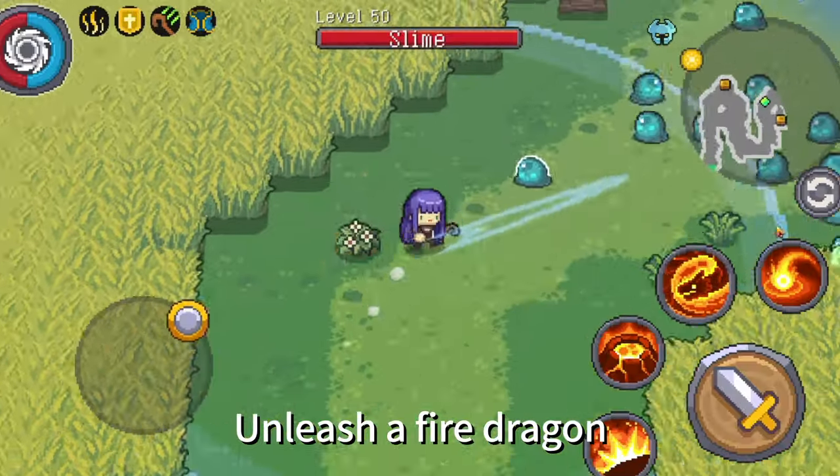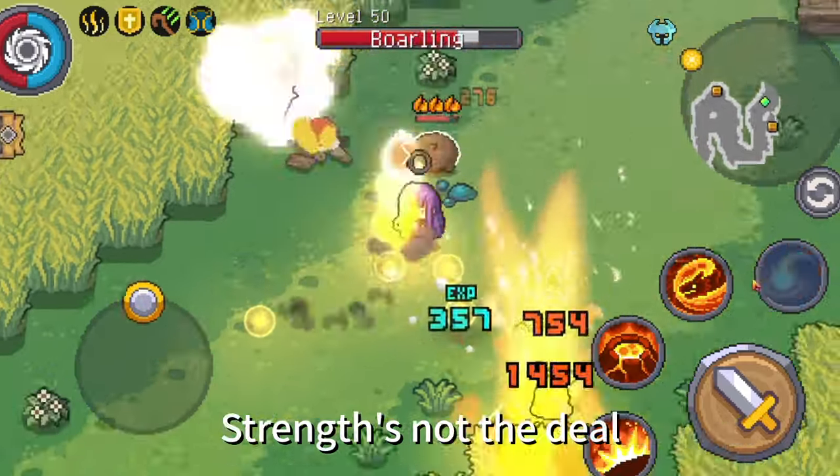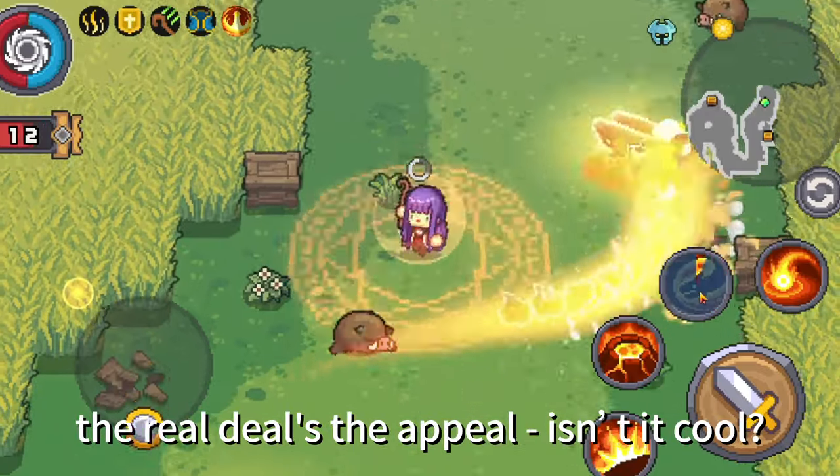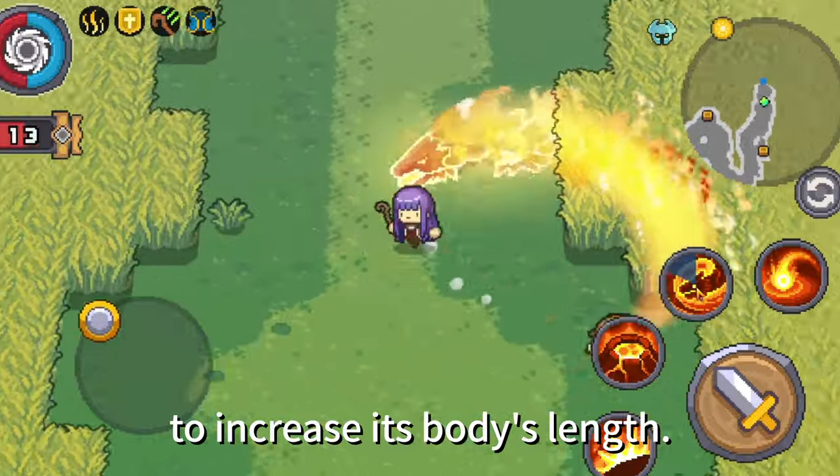Flamethrower: Unleash a fire dragon, weaving through enemies, dealing multiple instances of damage. Strength's not the deal — the real deal's the appeal. Isn't it cool? The dragon can even assimilate embers to increase its body's length.